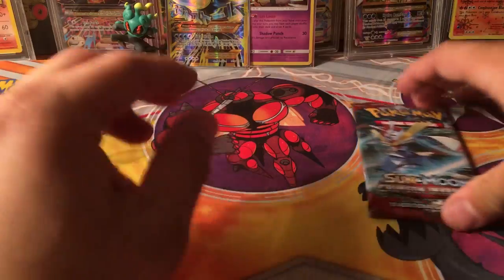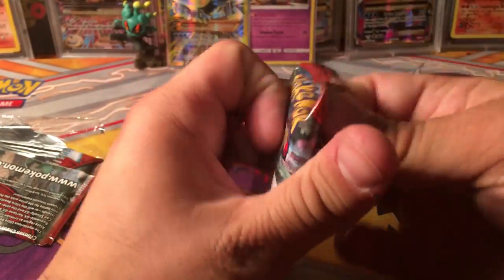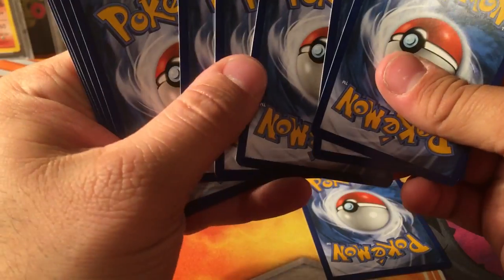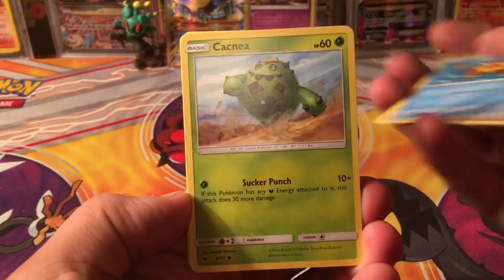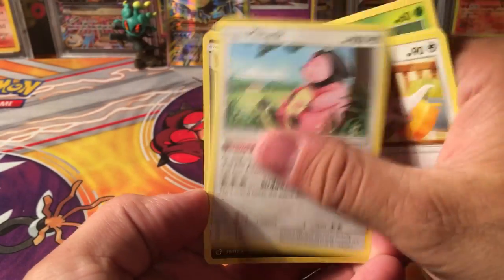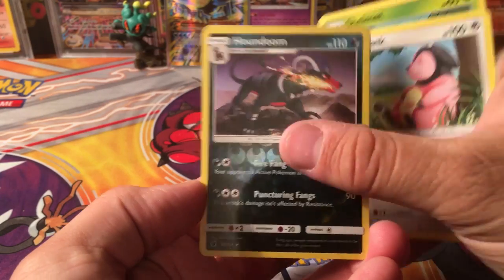Last pack of the box — can we end on a high note? Maybe a Secret Rare Buzzwole? That'd be kinda cool. From this pack we've got Gastly, Staryu, Cacnea, Stufful, Shelmet, Gladion, Cinccino, Miltank, Reverse Houndoom — which is terrible — and the rare is a Regirock, kinda cool I guess.